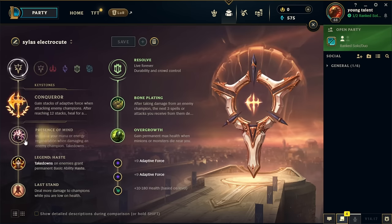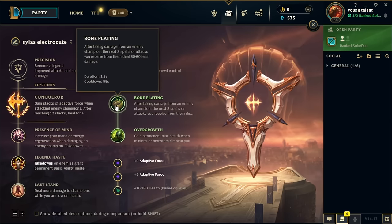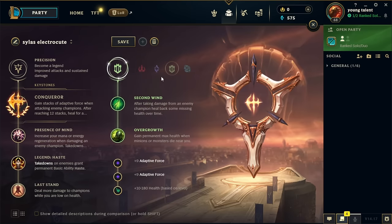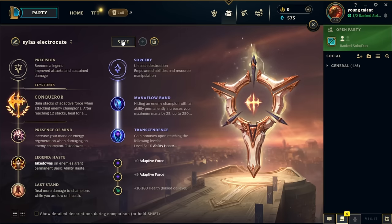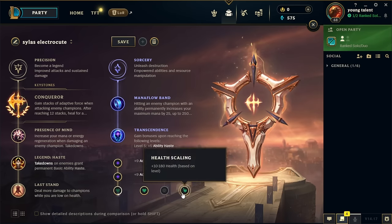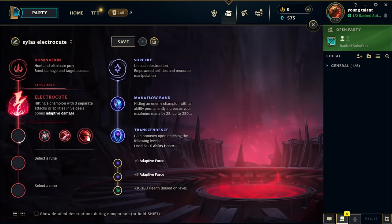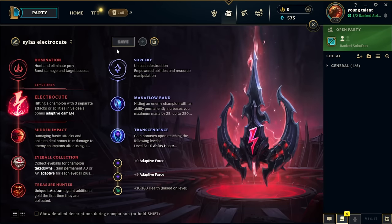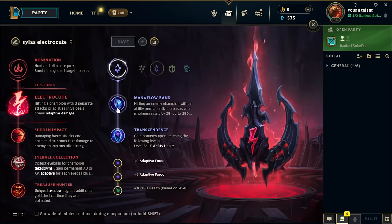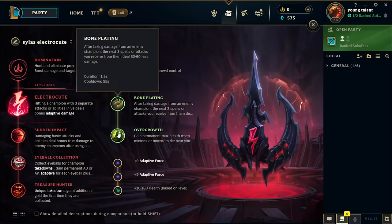You either go Conqueror, Presence of Mind, Legend Haste, Last Stand. Secondary you can run Bone Plating Overgrowth, Second Wind Overgrowth, or Mana Flow Transcendence. If it's a difficult lane, go Flat Health; if it's an easy lane, go Scaling Health. The alternative is the Domination page: Electrocute, Sudden Impact, Eyeball Collection, Treasure Hunter. Secondary will be the exact same runes - certain games Mana Flow Transcendence, certain games Second Wind Overgrowth, certain games Bone Plating Overgrowth.